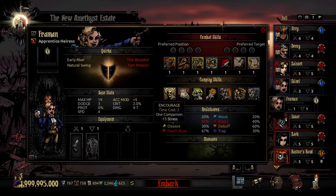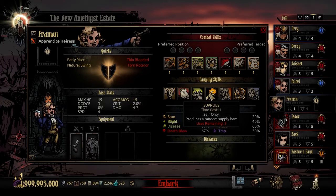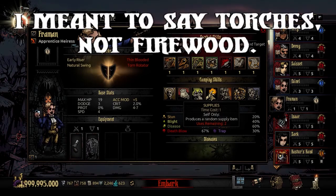Let's go through her camping skills. She's got generic Encourage, Wound Care, and Pep Talk, as you'd expect. She also picks up Supplies — I think the Antiquarian has this as well. It's self only, time cost 1, produces a random supply item, and you can use this twice per camp. So you could walk away with firewood, a shovel, all kinds of items.